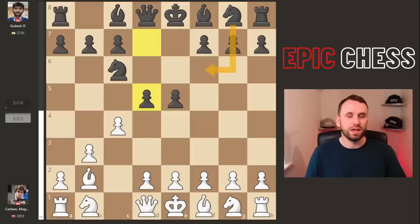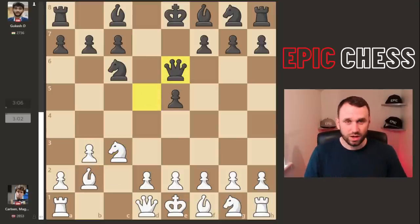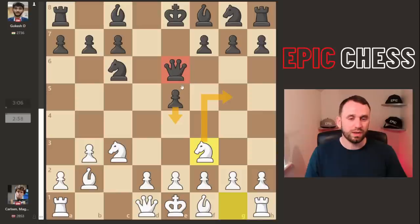Normally you'd see Nf6, because after captures the queen has to recapture, and now it gets hit with a tempo. It retreats to e6, kind of an ugly looking square blocking the bishop. But don't hold too much stock on the opening — this is blitz. So Nf3: don't kick on with the pawn or Ng5 hits the queen and then wins that pawn. So Bd7 develops.